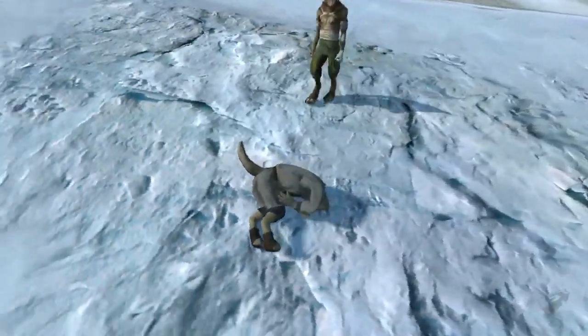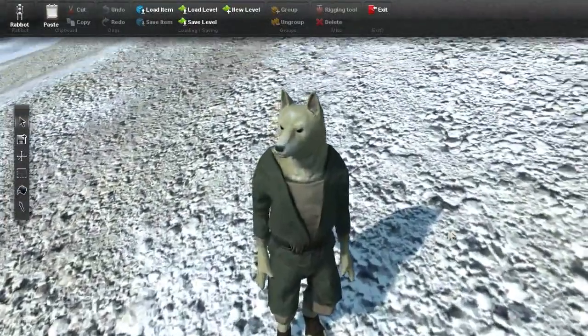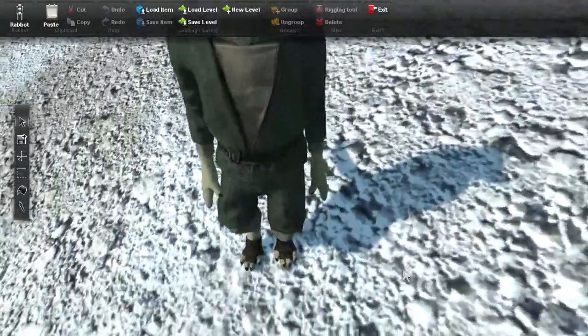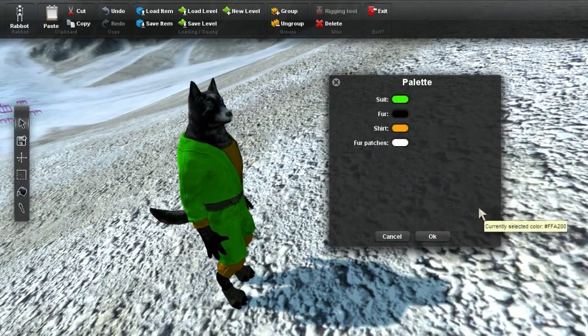The characters in Overgrowth are getting an increasing number of art assets required before the character is finished. This one still needs some morph targets and I'm thinking of adding some fur planes to it. I have all the main features in though, like the color tinting.